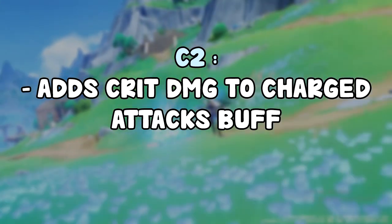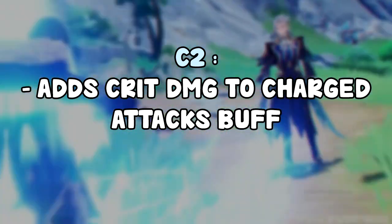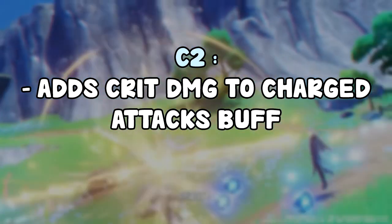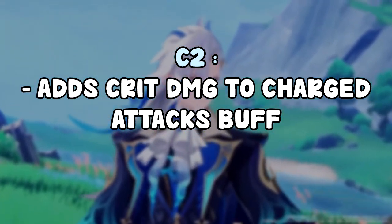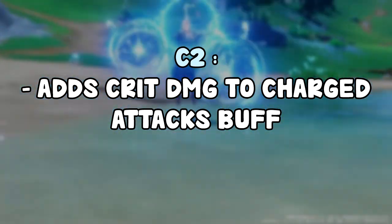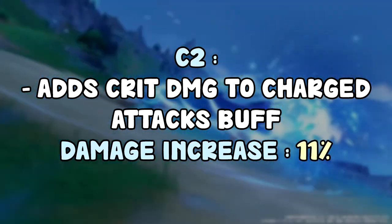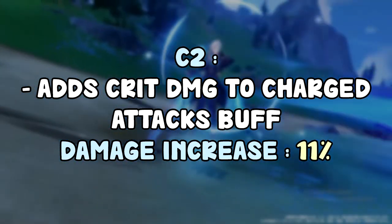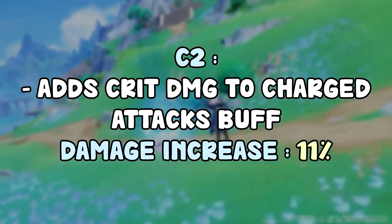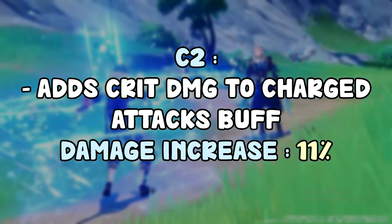For C2, it's going to buff his passive. Normally the passive gives charge attack damage bonus, but now it's also going to give extra crit damage per stack, so you're gaining charge attack crit damage. It's usually going to result in around an 11% damage increase. By the way, these are rough calculations — there might be some mistakes — but it should be around that. I'd say C2 is a decent constellation.